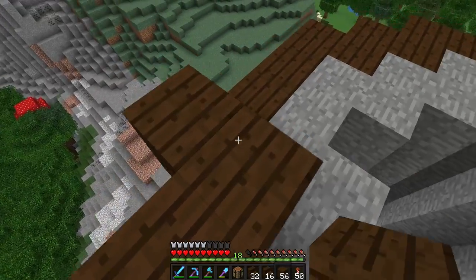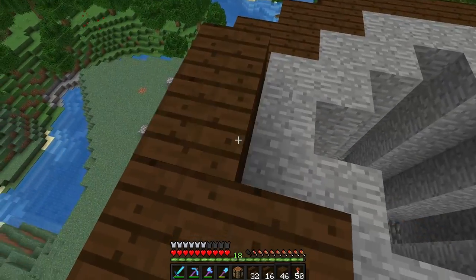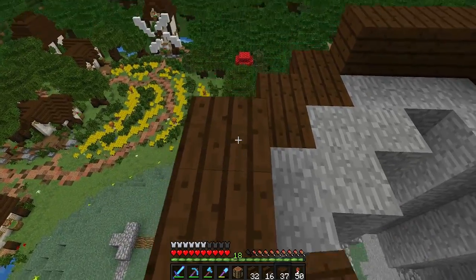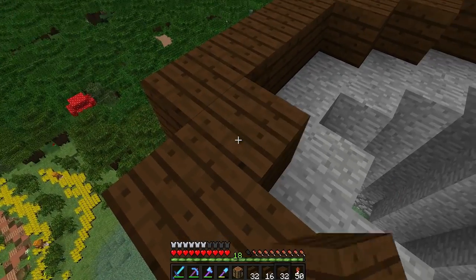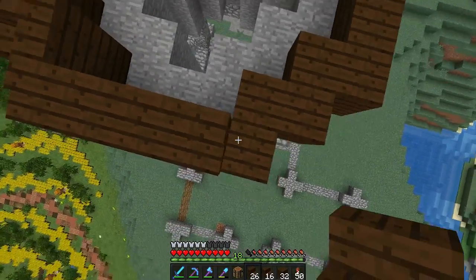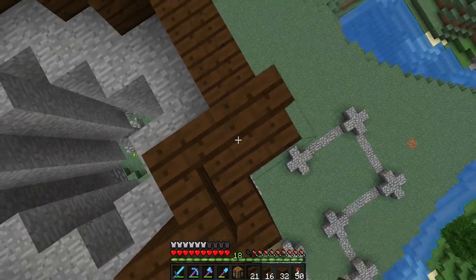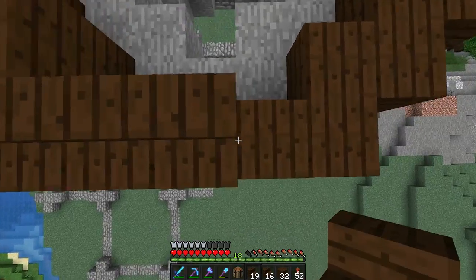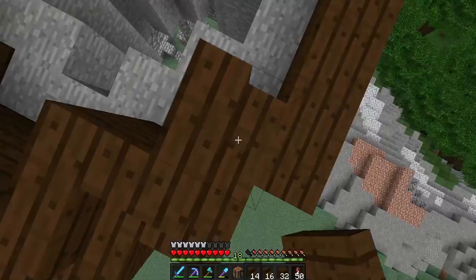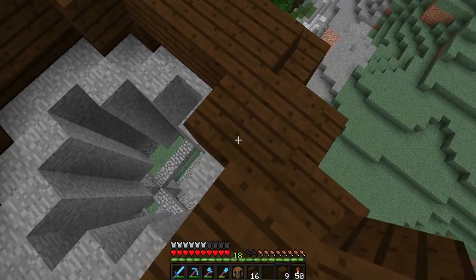These inner blocks are totally unnecessary and a waste of materials, but they're for support while building — it's a lot easier to place blocks when you have something there. I definitely recommend filling in at least the corners. Now we're going to go up by one block, and hopping around this build is really frightening because I can see the ground way down there.